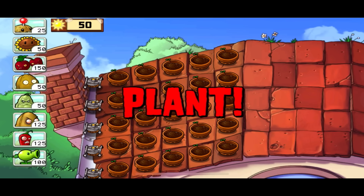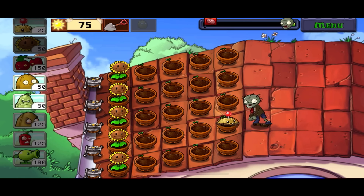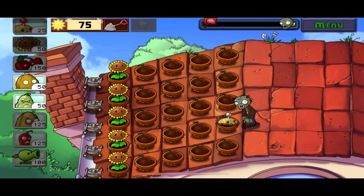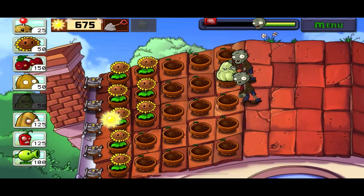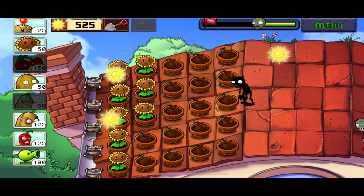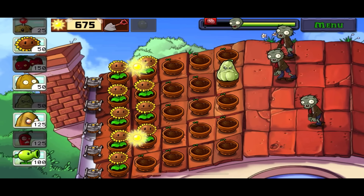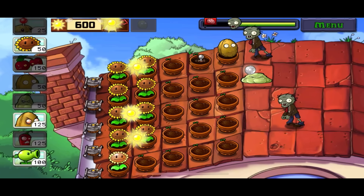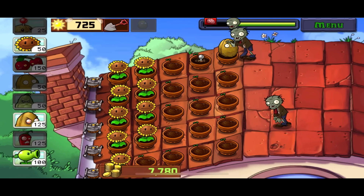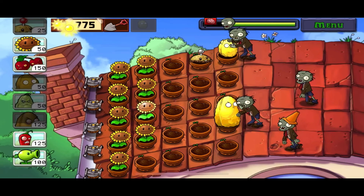World 5 is on the roof, which thankfully doesn't change too much for us. We don't have mushrooms but with sun coming from the sky again it's a worthy trade off. The roof tilt doesn't change our strategy at all because every plant we're allowed to use functions the same. But there are some very annoying new zombies and hordes bigger than I've faced in this challenge, so it's gonna be rough. When I went back to review the footage while writing this script, I found out that the file was corrupted and I lost a whole hour and a half of footage. I'm frantically replaying each level trying to recreate it as best I can, so cut me a little slack if something seems off.